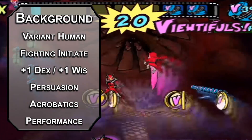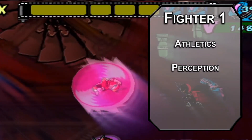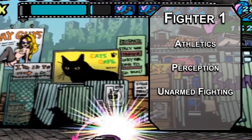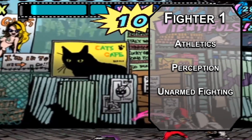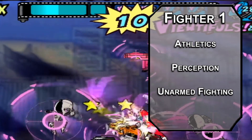Really get that Henshin a go-go, baby. We'll kick things off as a Fighter, giving us two more skills like Athletics and Perception, and another fighting style like Unarmed Fighting. This makes your Unarmed Attacks deal 1d6 plus your Strength in Bludgeoning Damage, or 1d8 if you have two free hands, and a d4 of damage to creatures you have grappled once per round. Grappling isn't really your thing, but punching and kicking definitely is.